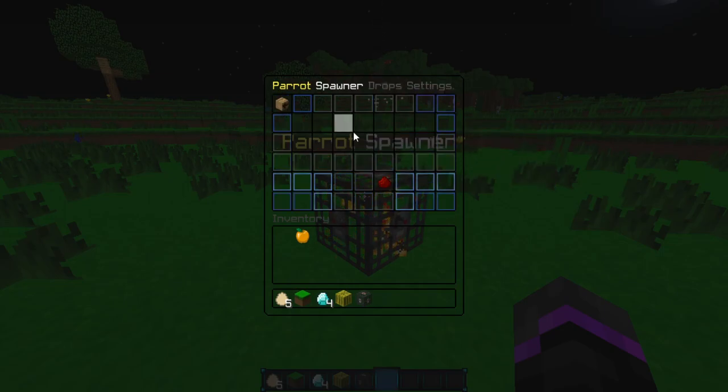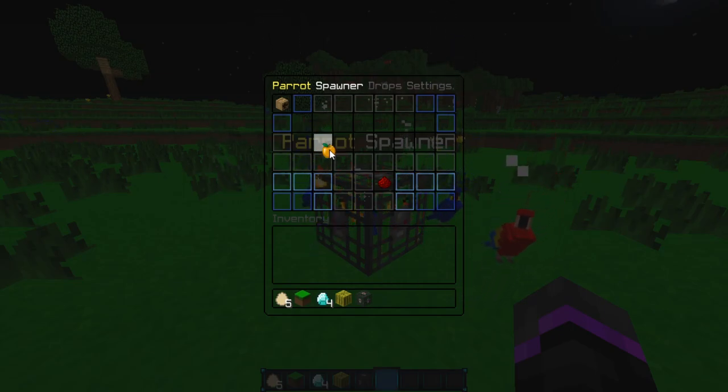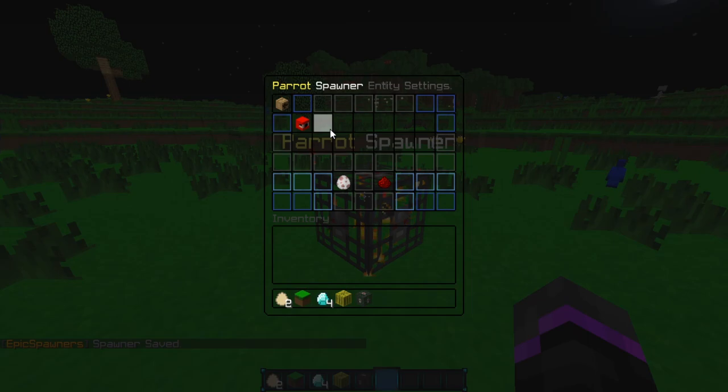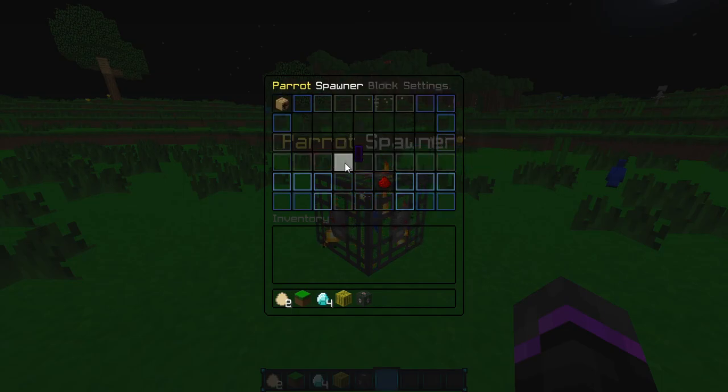These are probably my favorite settings — drop settings. This is sort of like custom drops: when you kill a parrot, you can get a custom drop. Say we want a custom drop of golden apple and three eggs — we'll save that. So that is set for when we kill a parrot. For entity settings, if you want to put another entity in here, you can just click add entity and that will add it to the spawner. We also have a block setting — if you want blocks to be spawned as well, I'll go ahead and put a melon block in here just to show you what it will do. That is a really cool feature.